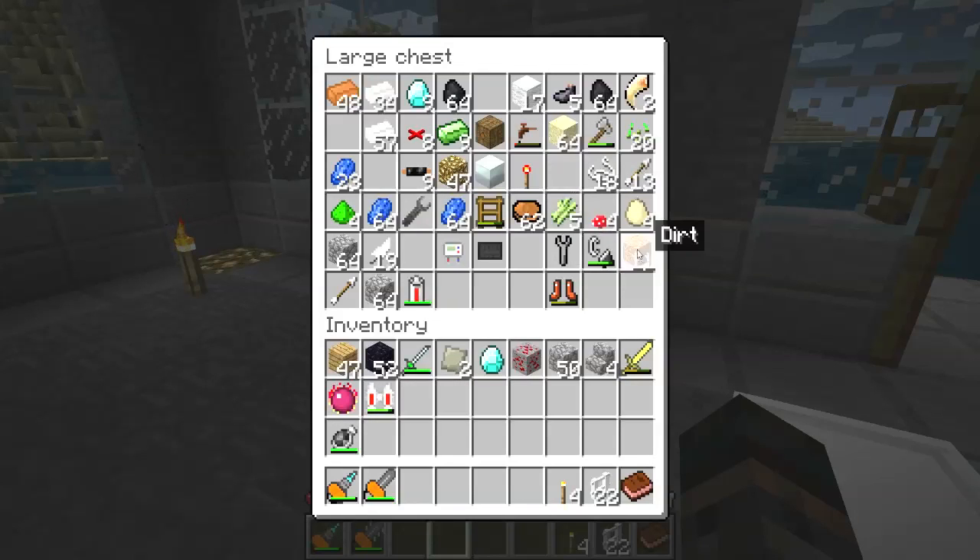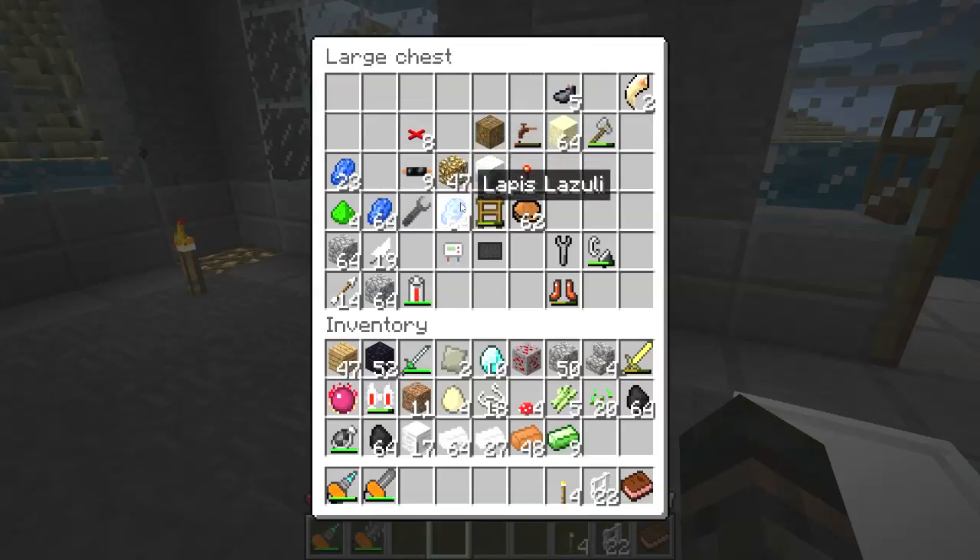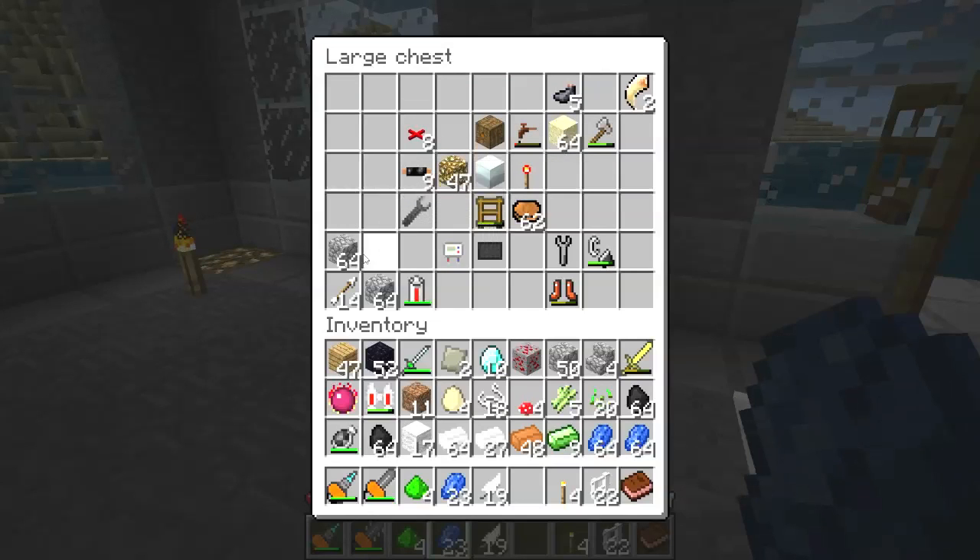So what we're gonna need out of here is this, this, this. Put that back in there. This, this, this, that. We'll leave that there. Oh! We got a bunch of coal! Oh my god, how did I miss that? This is why you need to keep coordinated, boys and girls.